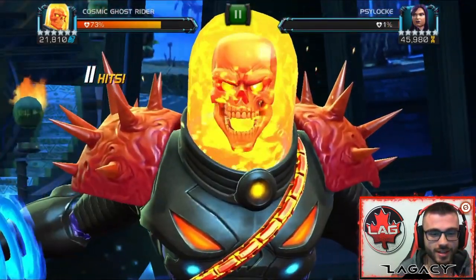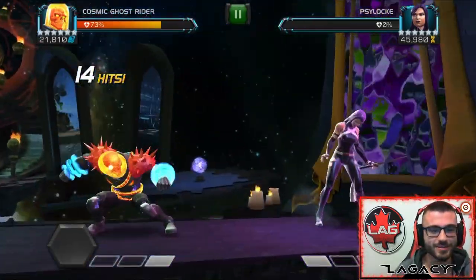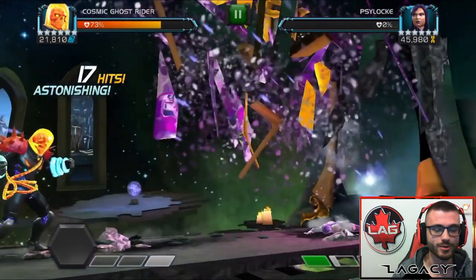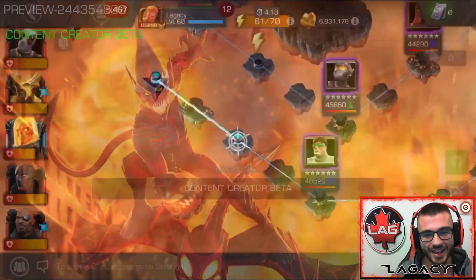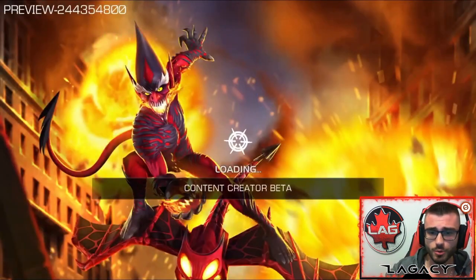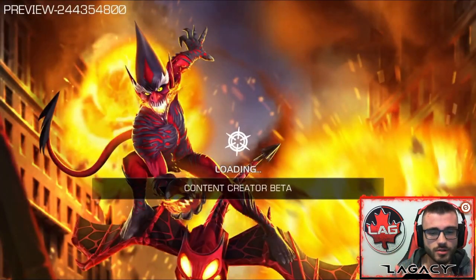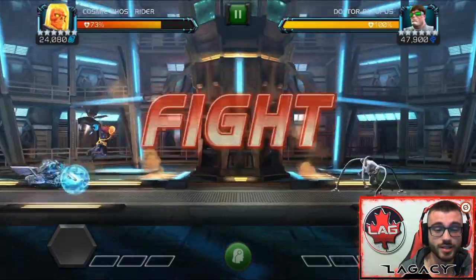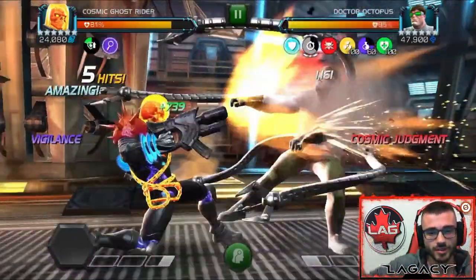As you can see with this Psylocke here, we used a Special 2, it got us up to another Special 2, we dropped a Special 3, and after that we used a Special 2. Like, it is ridiculous, man. And we weren't even playing that good right there — we weren't even close to being fully set up. And that's why I think Cosmic Ghost Rider is so good, because he's absolutely insane fully set up, but you don't even need to get him fully set up.